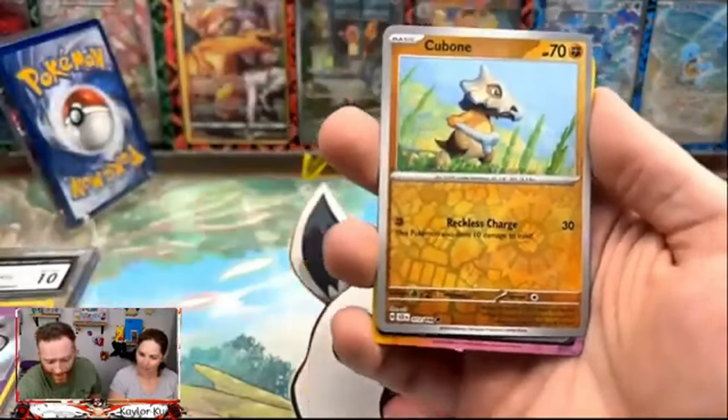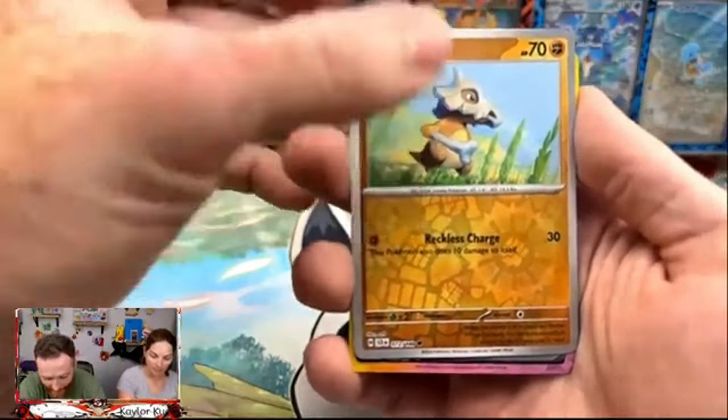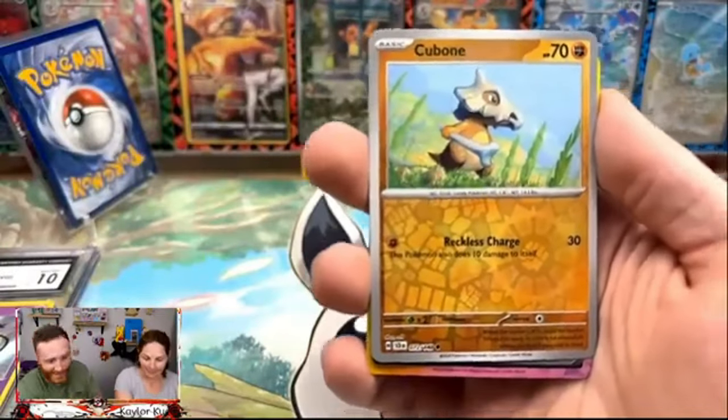There's no freaking way. There's no way. You've got to be kidding me. Welcome to the Charmcraft, and today we got ourselves some Stellar Crown.